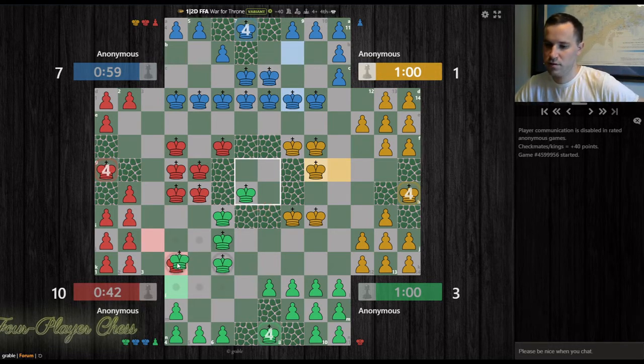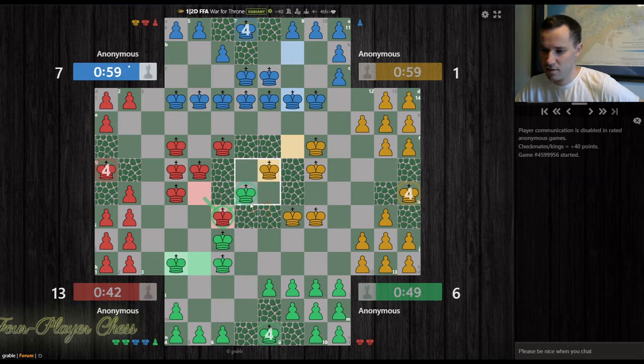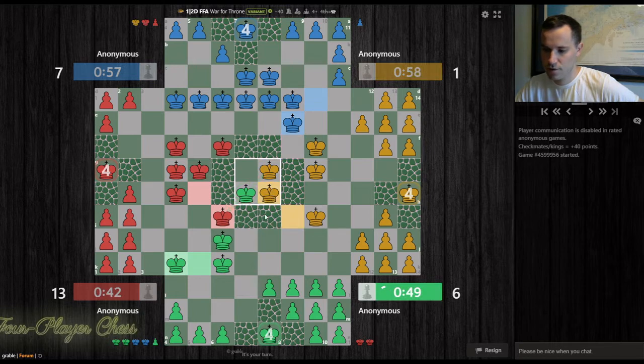Capture. So right away, these tactics are coming into the game. If I recapture, yellow just steps up and red can keep attacking. So I'm going to do this. If red captures, he's defending my king, which is interesting. Now if yellow captures, red gets the center. So that's an odd move. I'm going to cut my losses here.